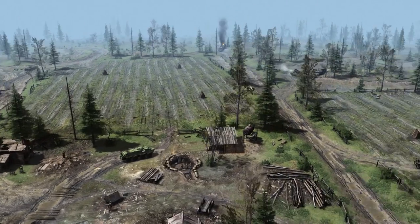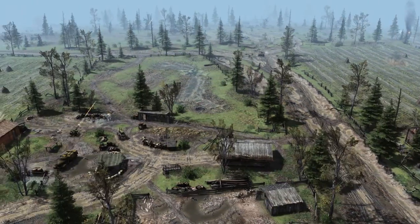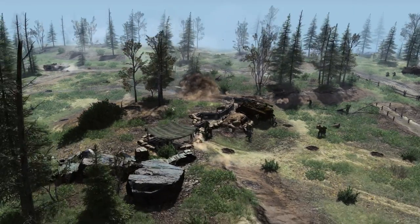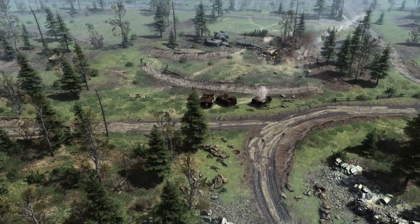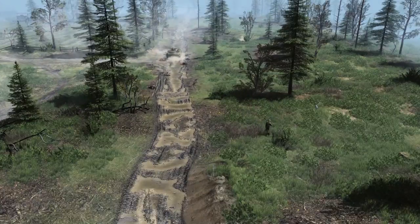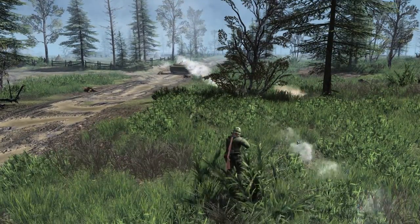Let's get a nice overview of the area. Tanks are moving up — I'd be careful getting too close, as the Soviets do have AT infantry and AT weapons at their disposal. Trenches are still being contested. That BMP-1 is still in action and has to be brought down, probably using AT infantry. These vehicles are all destroyed because of it and the infantry here is taking heavy casualties. Bazooka is moving up!